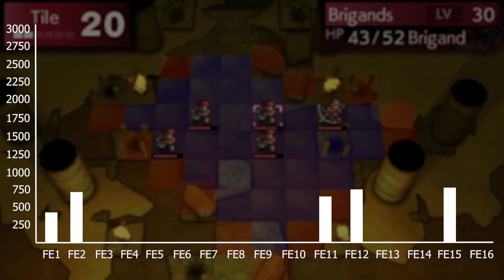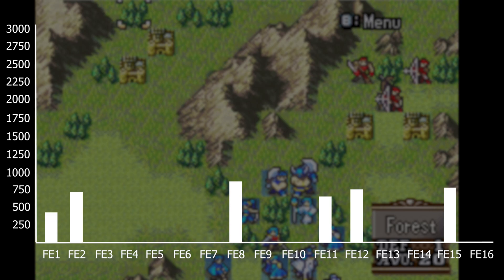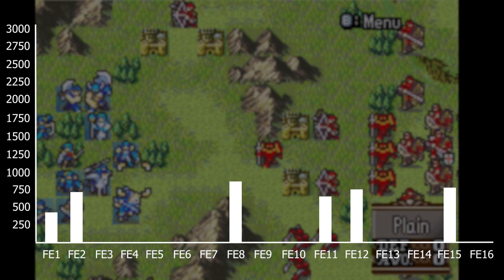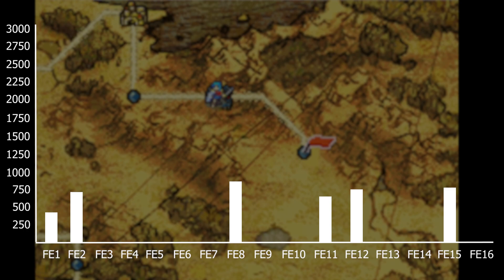Next is FE8 with 846 enemies. For FE8 I decided to include both routes, Ephraim's and Eirika's routes. However, I did not include the Tower of Valni and the Lagdou Ruins because they are kind of like dungeons where you can just infinitely grind enemies. FE8 also has skirmishes that appear on the overworld map, which is basically infinite enemies as well, so I didn't include any of that stuff.